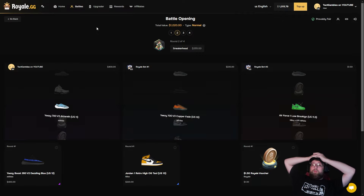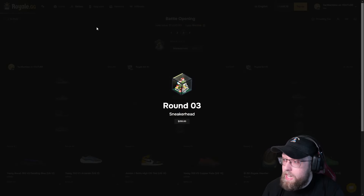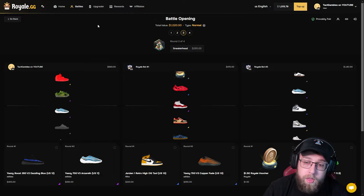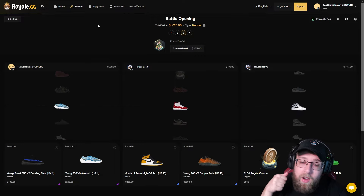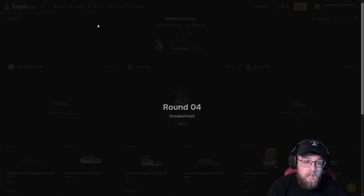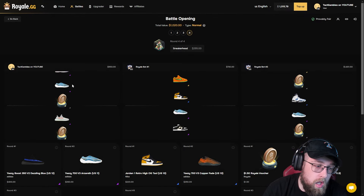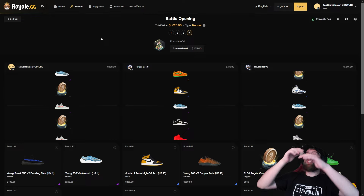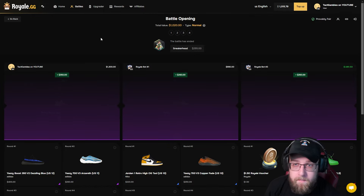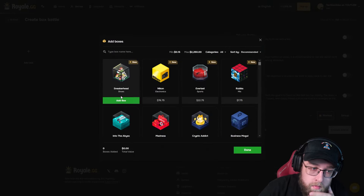He pulls $1,400. Damn it, I'm going to need a red if I want to win this. Two cases left. I pull three purples in a row. I would be winning right now if this guy didn't pull one red. $950 pulled by me. I need a red on this last one. I pulled four purples. If he doesn't pull that red, I would have just won so much money. $4,000. This case is insane, dude. I'm liking this case.